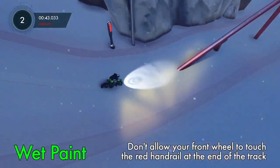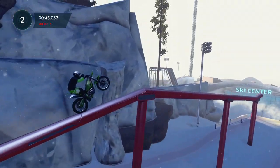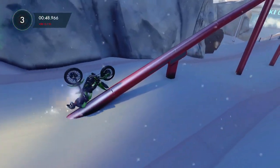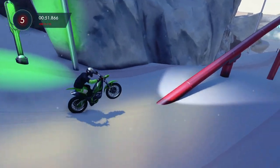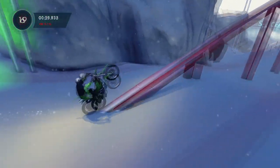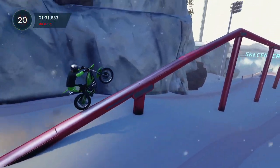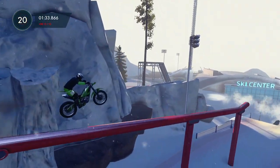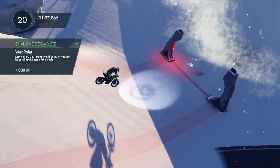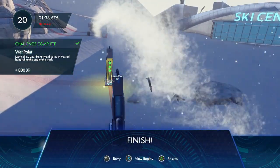The next one — this one's a little tricky — is Wet Paint: don't allow your front wheel to touch the red handrail at the end of the track. You can get to this handrail and then hit B to restart the checkpoint. You just have to wheelie all the way through, wheelie across the whole thing. I think I'm using the Pit Viper — that's typically what I'm using. Here's my 20th attempt — whoa, this is looking good, just gotta tease it! Right past it, there you go. You get your 800 points — it's good that you can just keep mashing B.